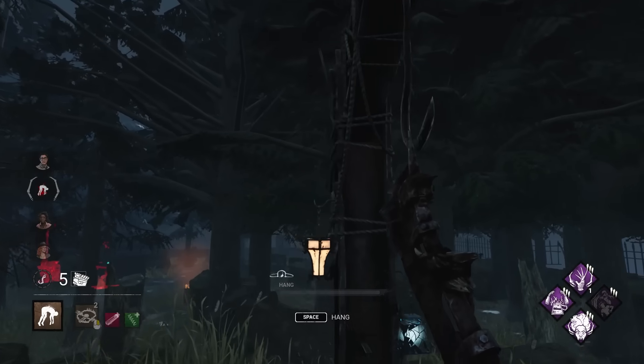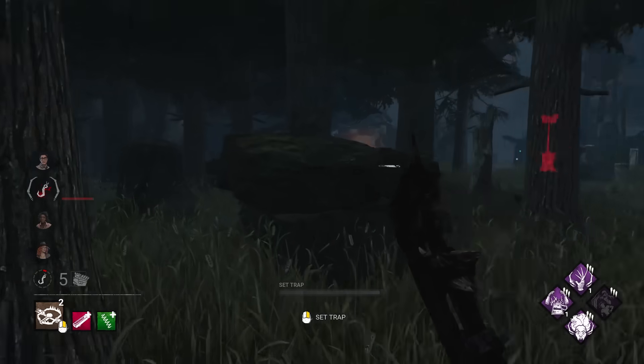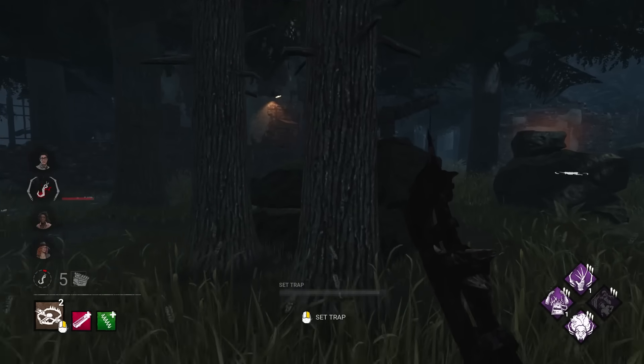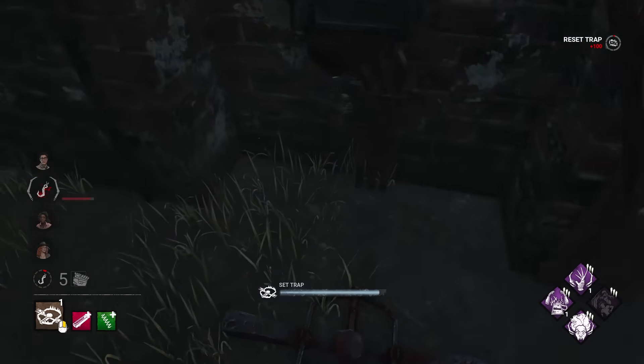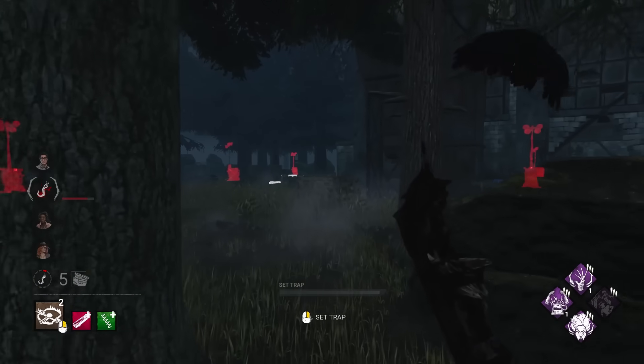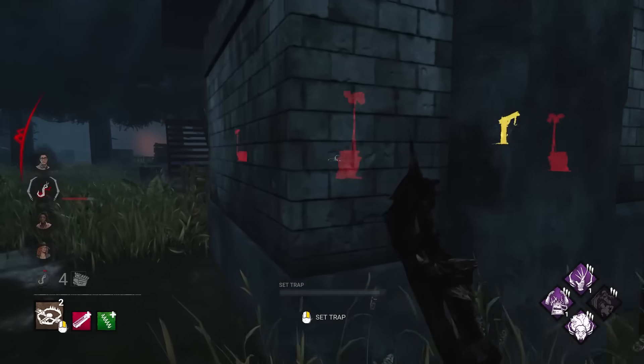A very ambitious flashlight save attempt. Let's get our stacks. I did see the exit was over here, so I'm just gonna go trap the second one now. There we go — so that's the gates set up for end game. Now we just need to ready the perks. And we find everyone with Rancor as well.